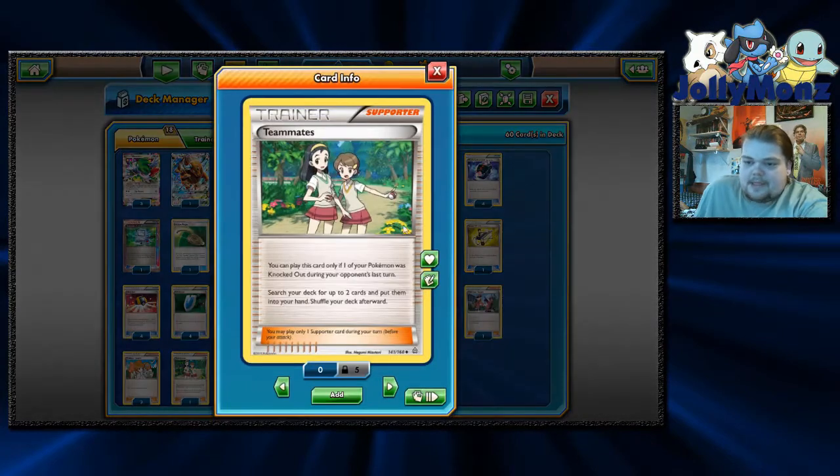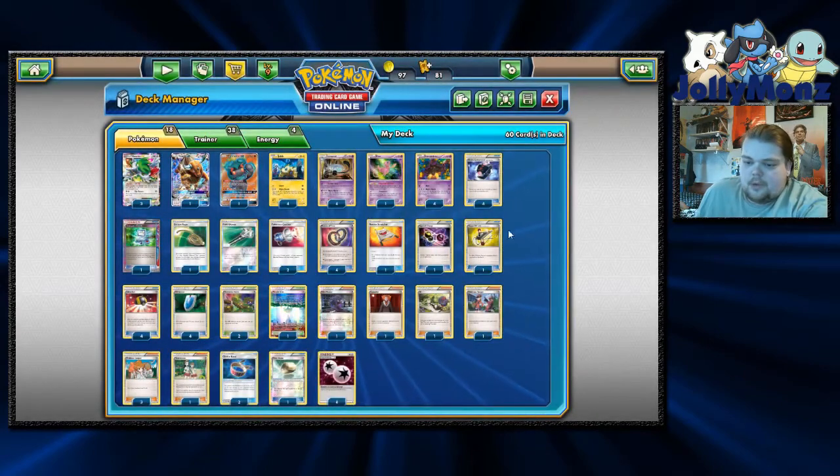We are playing one Teammates because Night Marchers have very low HP — they will be knocking us out. So we're playing Teammates just to help us search for DCE, maybe Escape Rope, whatever we might need. That's going to be it on the Supporter front.